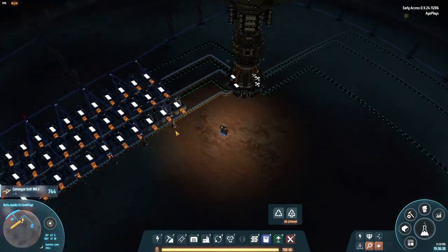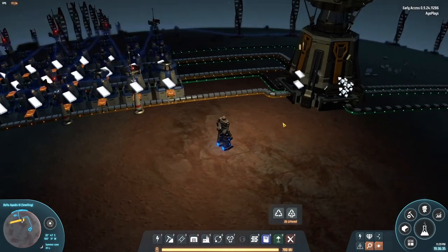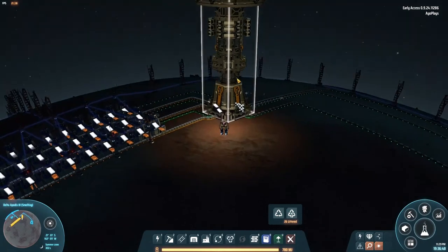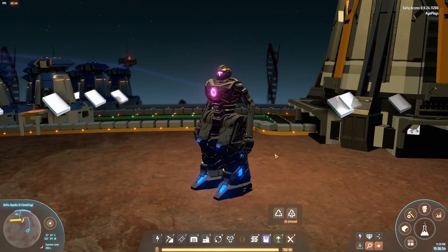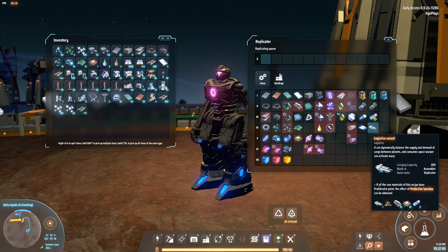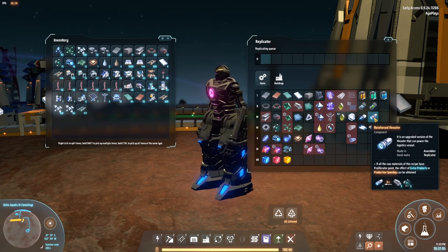On this gameplay run I'm trying to make everything super efficient for the late game, so we're going to maximize all the space we have on the planet — I know it's going to kill my frame rate eventually. I think with this we are officially out of early game since we have the logistics stations. Now we have to automate all the logistics stations, ships, logistics vessels, and reinforced thrusters — I'll add that in future episodes.